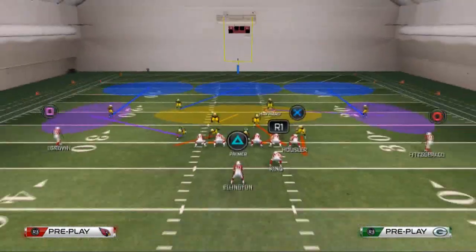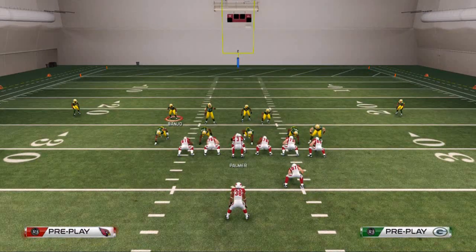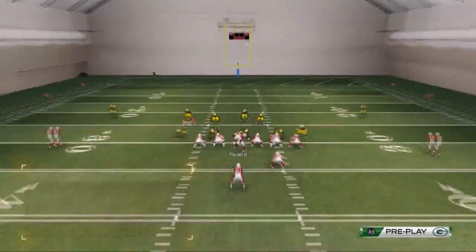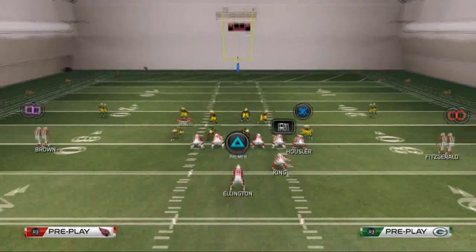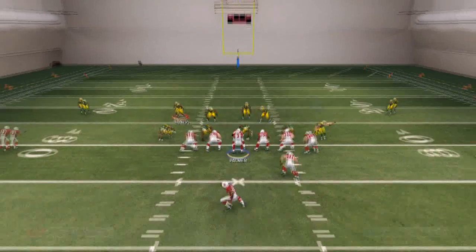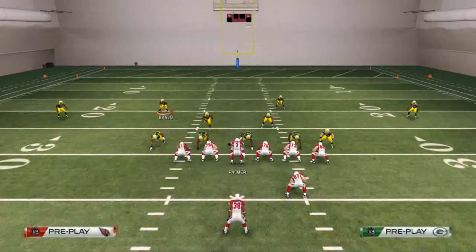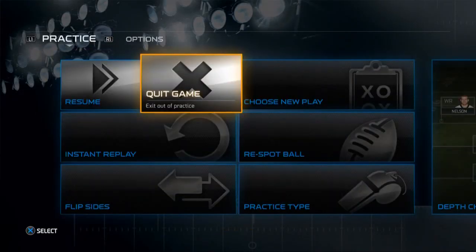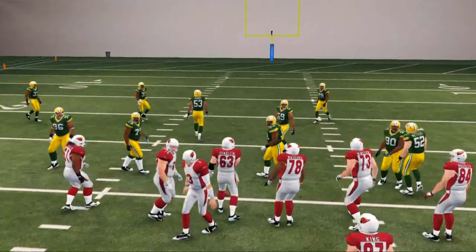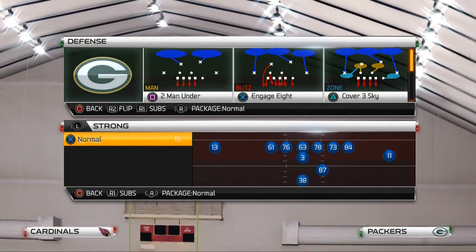Now let's show how this play does against the pass from under center. Say they run a play-action scissors and take the running back out on a route. As you'll see, we get that right B gap pressure at the quarterback. It's a lot better from shotgun, but I wanted to show it from under center just to illustrate the same concept.